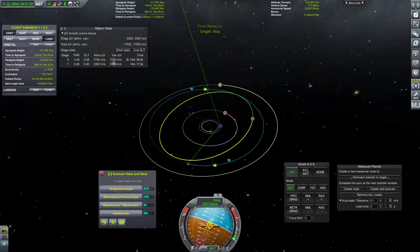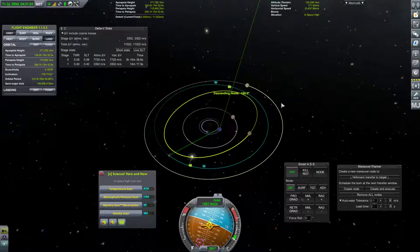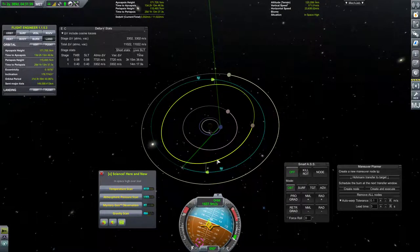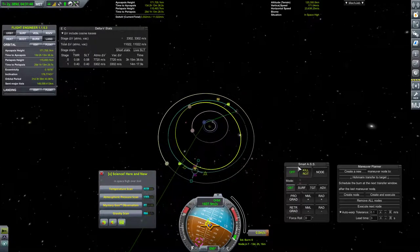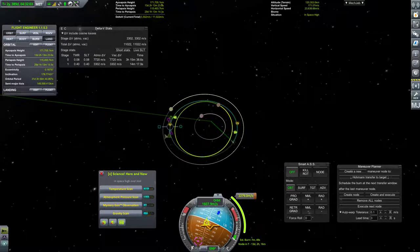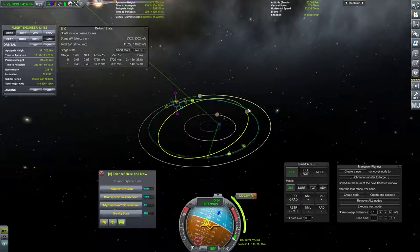We're at 166 degrees, which means we are going in the opposite direction as Bop. So at the apoapsis, I'm going to just go ahead and reverse our directionality - I'm going to burn prograde, a lot. That's going to use a lot of our fuel, but we're going to have to burn that much fuel any way we slice it, because if we get an encounter we'll have to brake the same amount.